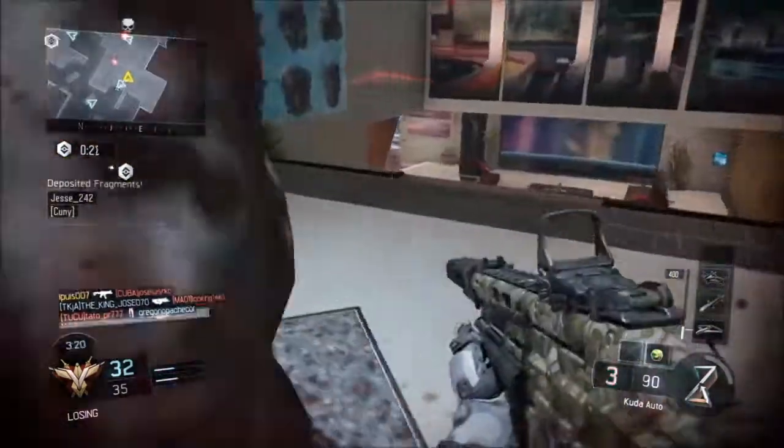I get scared very easily in these games — I just get scared very easily, I'm sorry. This guy has a Scythe — is that what it's called? That's the deposit point and I should probably be guarding that because — no, no, I'm so bad! Sorry. I thought he might have went that way.